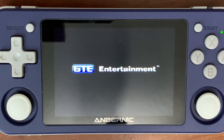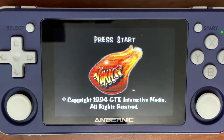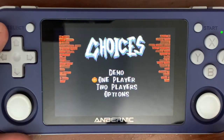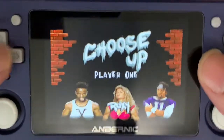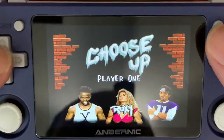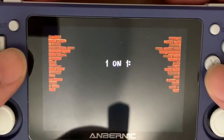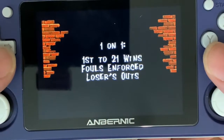Good old GTE Entertainment — haven't seen that name in a while. Press start. We've got some distortion over there, but we'll go ahead and go one player. Who do we want to be? We'll go one-on-one. Mama's gonna knock me out, they said. First to 21 wins — thousands of horse.